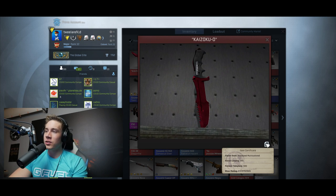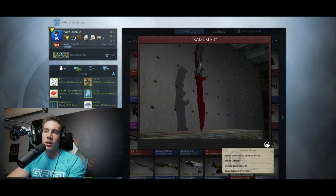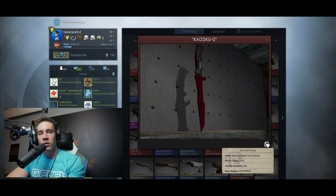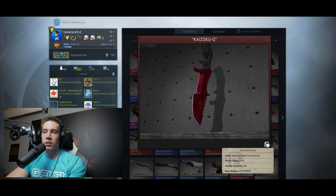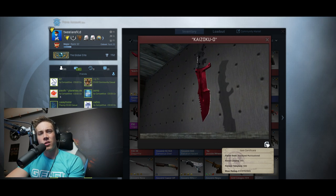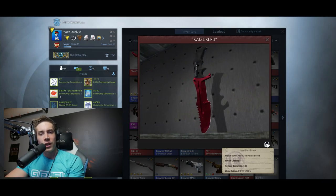The huntsman knife ruby looks pretty solid. It has a couple of scratches on it, not going to lie. The wear is pretty good, flow value is actually pretty good — finish style, finish catalog, pattern template. I'm not entirely sure what that means, but it's all about the flow value anyway. So let's show it off in the game.